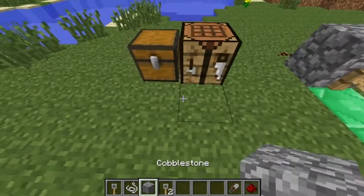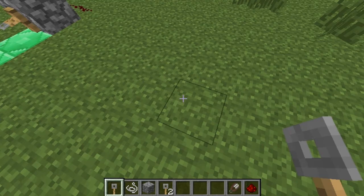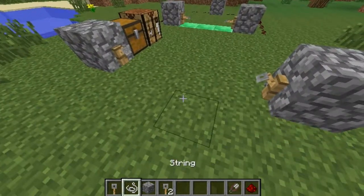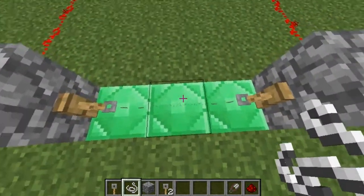So if I make another one right here — let's do this — I can just keep making it longer, and you just put the string in the middle until it connects like that. Activate it — as you see, it looks connected.